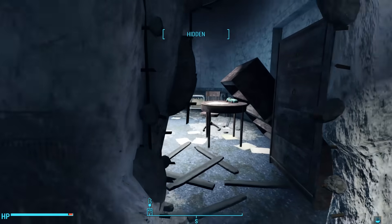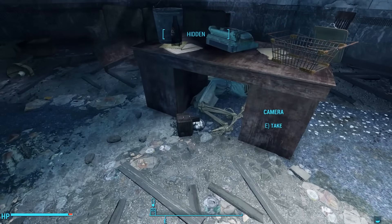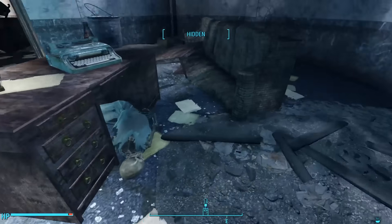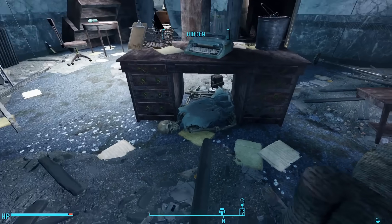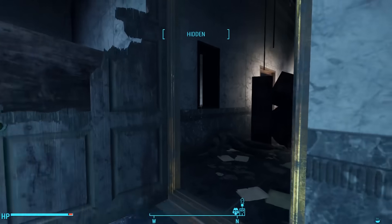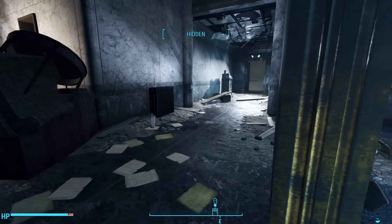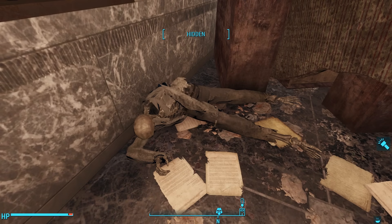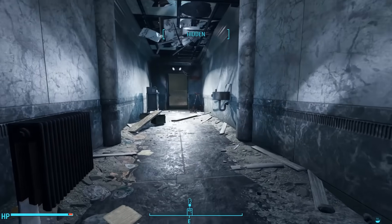Passing through the western room, we can go back through that hole in the wall. Here we find a woman pushed underneath her desk — she must have hid under her desk when the bombs dropped, maybe thinking they were an earthquake. Heading out of this room to the north, we find another male skeleton on the ground — another pre-war Corvega employee. With that, we finish exploring the front end.